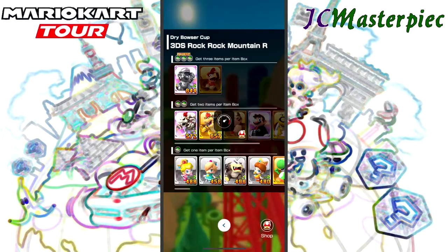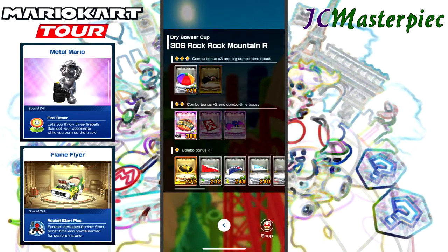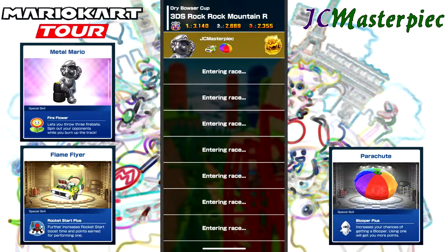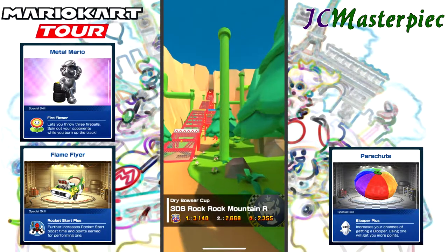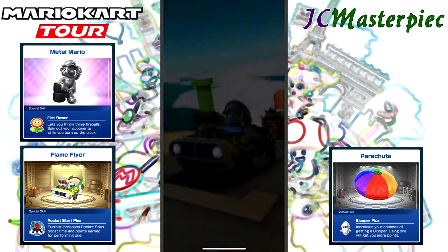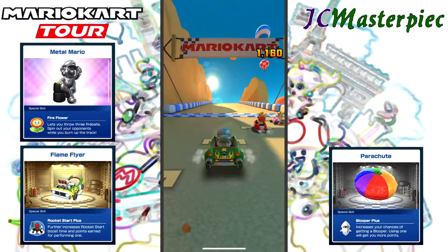Third one in this set — Rock Mountain R. Oh, that's a no-brainer: Metal Mario. I like the Metal Mario, but I don't like his voice. It sounds very liquidy, like he's trying to talk through water, and that just doesn't make any sense for something that's metal — unless he's supposed to be underwater.